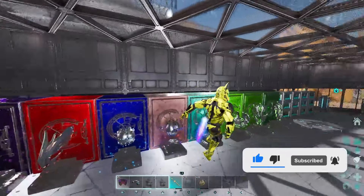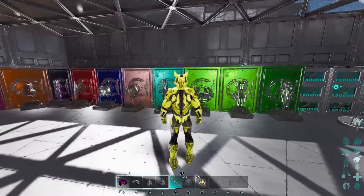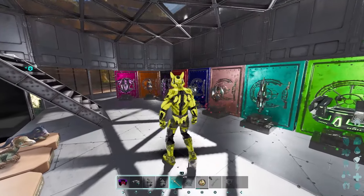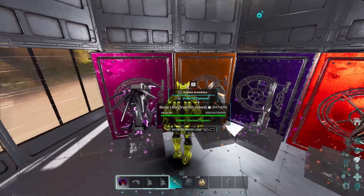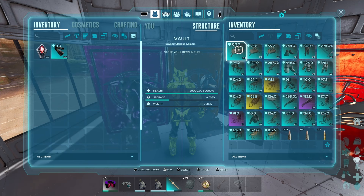After doing a series of running all of the artifact caves at least 20 times to give you the best information when it comes to loot, routes, and tips and tricks to help you get the artifacts, we found out that there are only two artifact caves that are going to give you the Archelon Blueprint — and that's going to be the Brute and the Cunning.